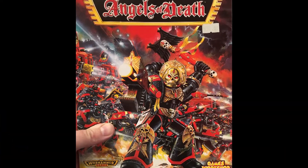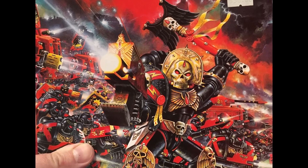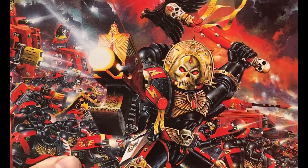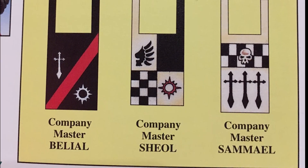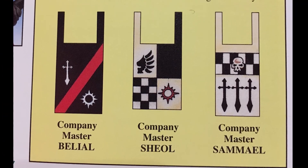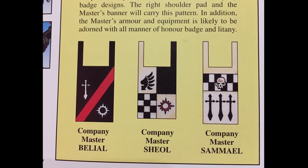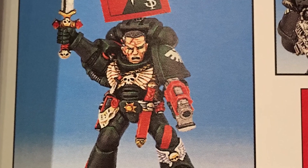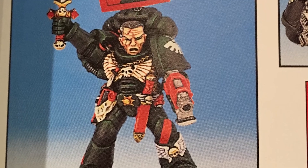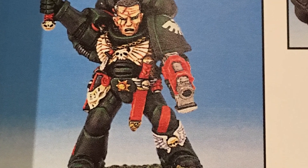Next up we're looking at the Angels of Death codex - the second edition codex, the first Blood Angels/Dark Angels dual codex. It gave a lot of personality to these armies, and my first army was a Dark Angels army so this was pure gold for me. Looking at the heraldry under Company Master Shawl, they've got quartered pieces - a checkerboard on one side, a dark black field on the other, and two lighter colored fields. We'll lean on that heavily for our sergeant's layout. Also note that Dark Angels painted their knee pads in company heraldry.